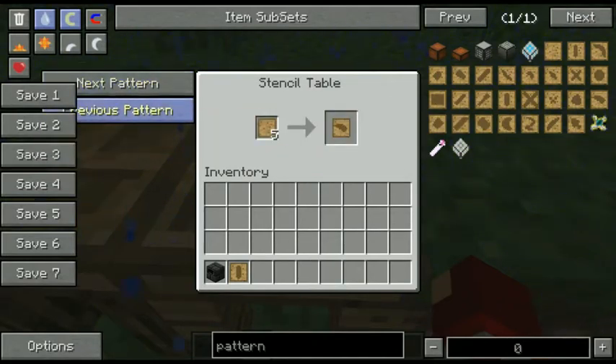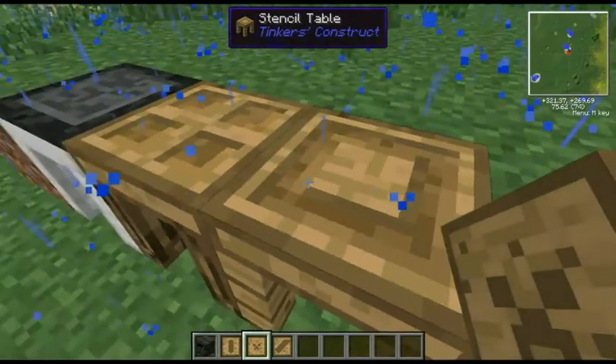You're also going to need a large plate pattern — here we go, there's that one. And you also need a large blade pattern. So those are the patterns you need: tough rod, large plate, and large blade.